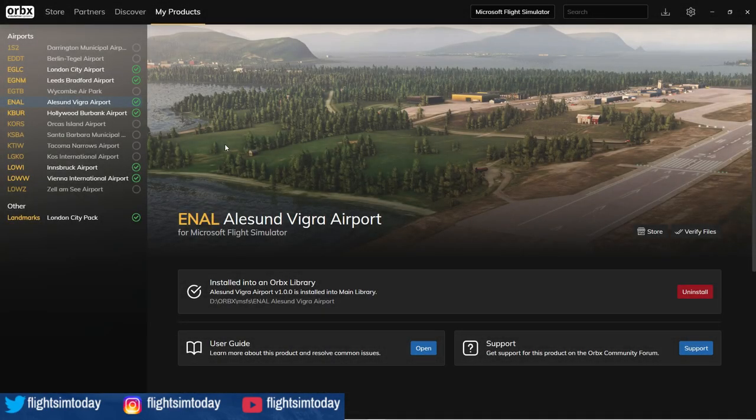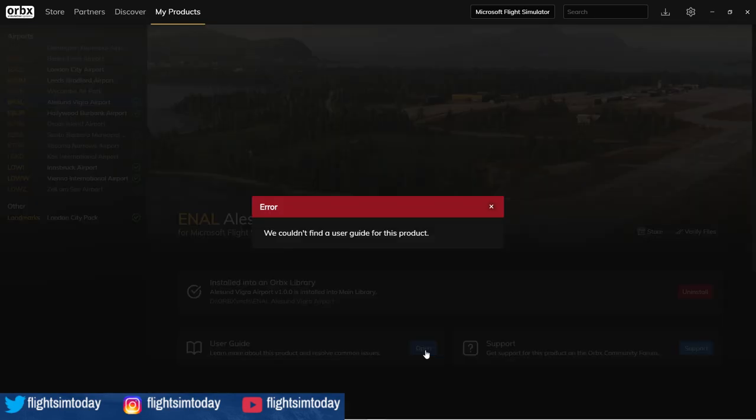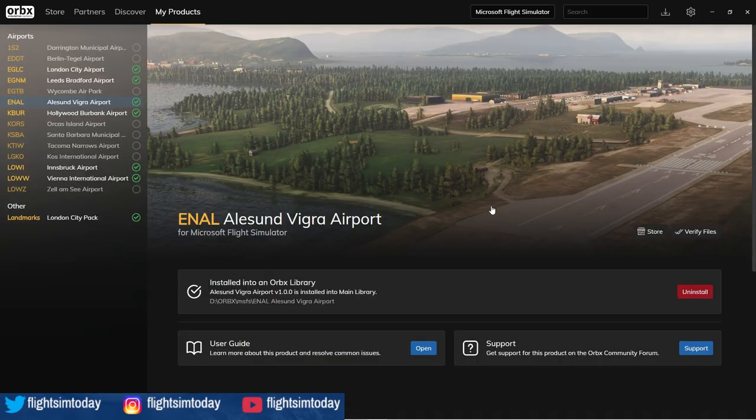So the product's now downloaded and ready to go. Word of warning — it's actually 2.02 gigabytes of data, not 2 gigabytes as advertised. The little details that matter. And in keeping with most Orbex products we see these days, we're shown a user guide option but when we click it, there is none. The old user guides used to give you information about the airfield itself and show you where all the custom points of interest are. Given that the map within Microsoft Flight Simulator does show this now, it's highly likely this is why there is no need for a user guide.